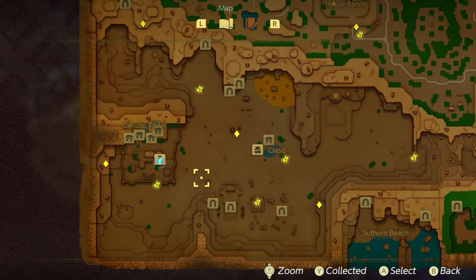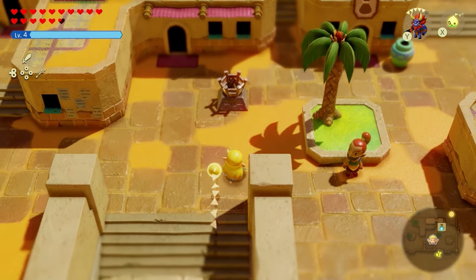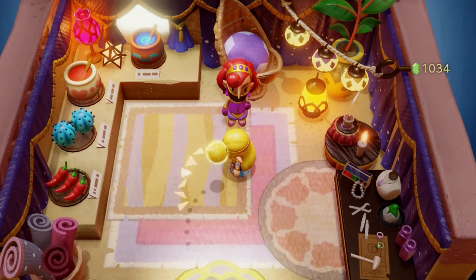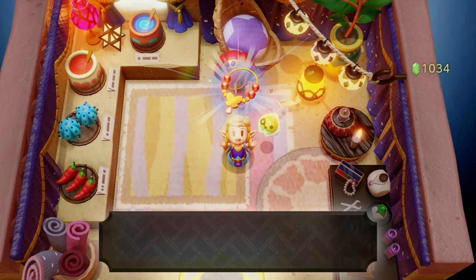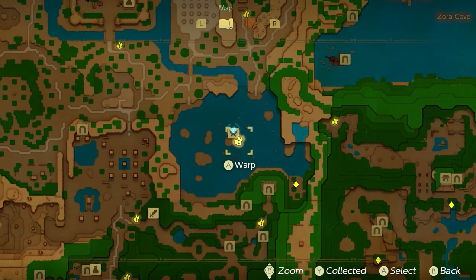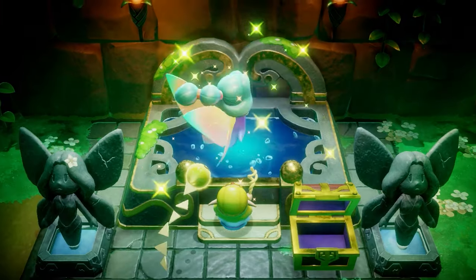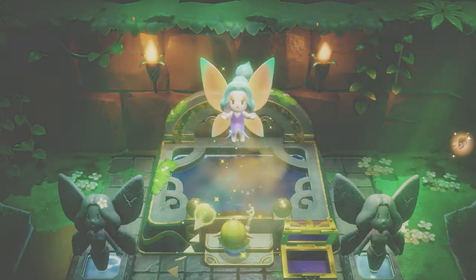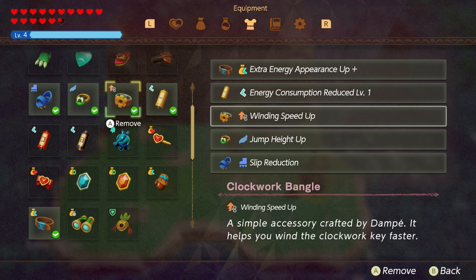After getting the floral seashell, head right back to Gerudo Town in the desert, go to the shop, and talk to the shopkeeper. She'll present you with the lovely pendant that we're going to bring back to the Great Fairy. Teleport back to Lake Hylia, go inside the cove, and talk to the Great Fairy.